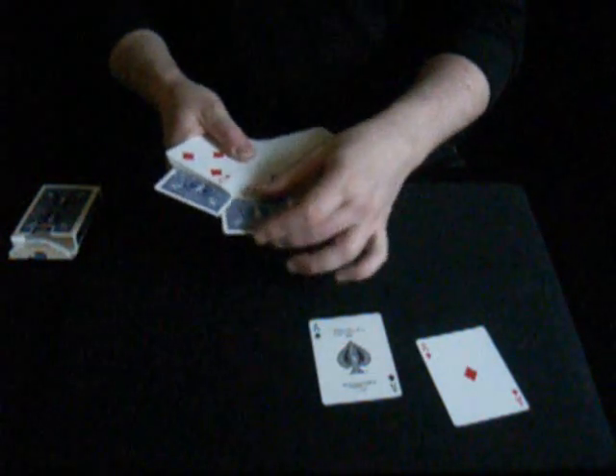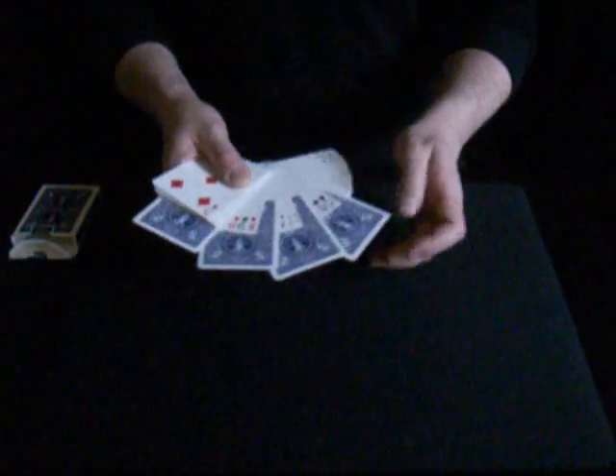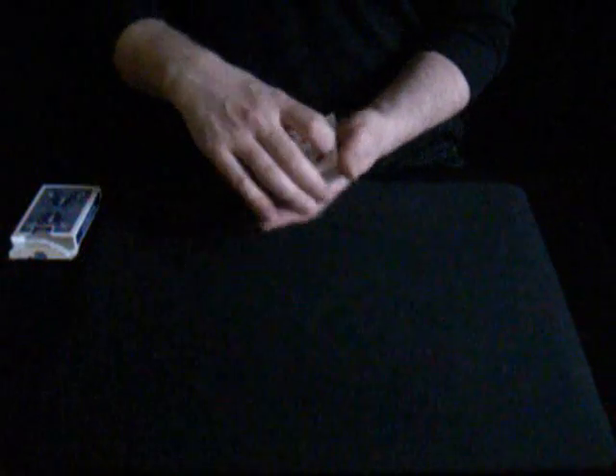I'm going to take the four aces, and not only am I going to insert them into different parts of the deck, I'm also going to make sure that they're facing the opposite way to all the other cards. My friend agreed that this was a really good idea, and if I could find the cards under these conditions, it would be a really good trick.